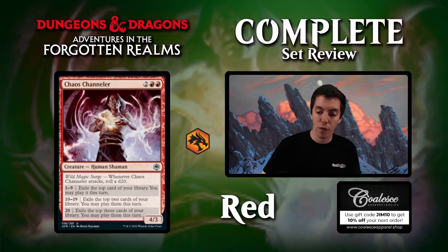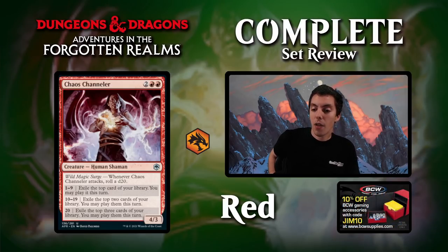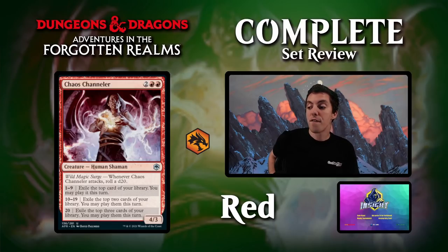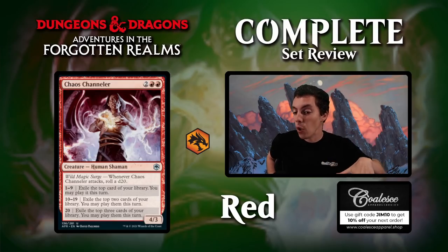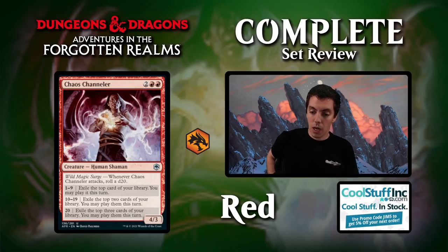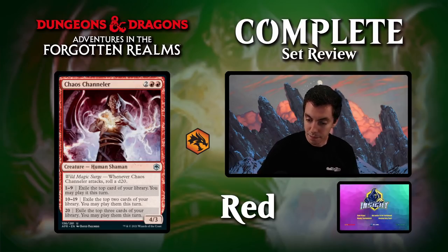Chaos Channeler: four mana for a 4/3, which is fine. Whenever it attacks, you roll a d20: on 1-9, exile the top card of your library and you may play it this turn; 10-19, exile the top two; natural 20, top three. This feels like the Ardent Electromancer from Strixhaven but for one less mana with no downside. This card seems phenomenal in limited — you're going to get two cards off a decent amount of the time. Even if it trades in combat after exiling one card, you're ahead. Very, very good draft uncommon whether you're the dice roll deck or not. This card is just good on rate.